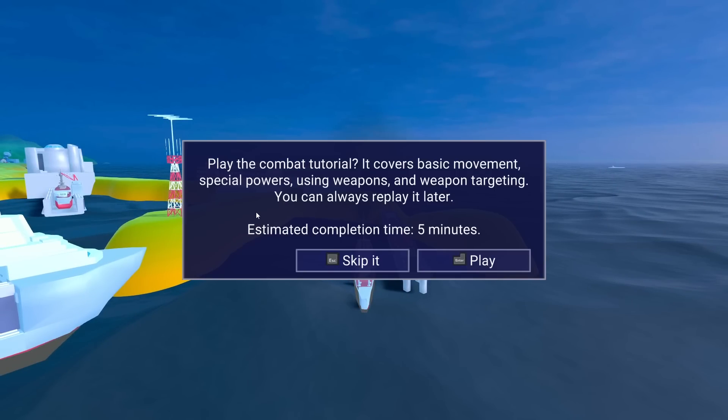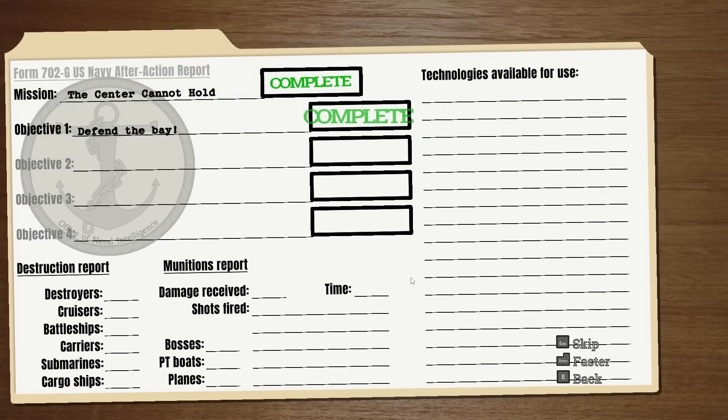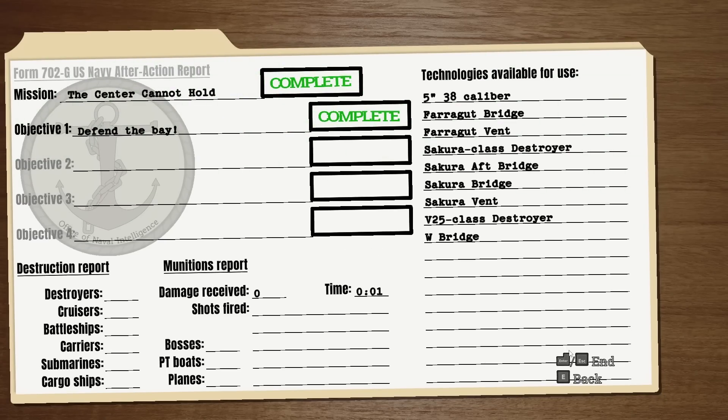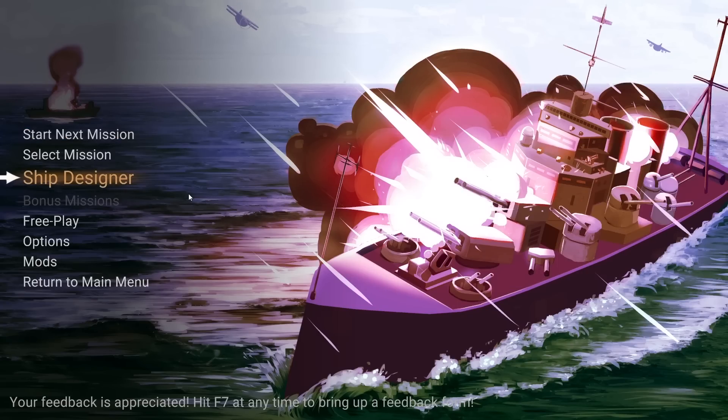We're going to skip the combat tutorial — I've already jumped ahead a little bit. Let's go into the mission. The ship name is Denali, a Clemson-class destroyer. That first mission was basically a tutorial where the enemy comes into the harbor and teaches us how to shoot, torpedo, and change targets from ship to ship. Now we have the designer to take a peek at.